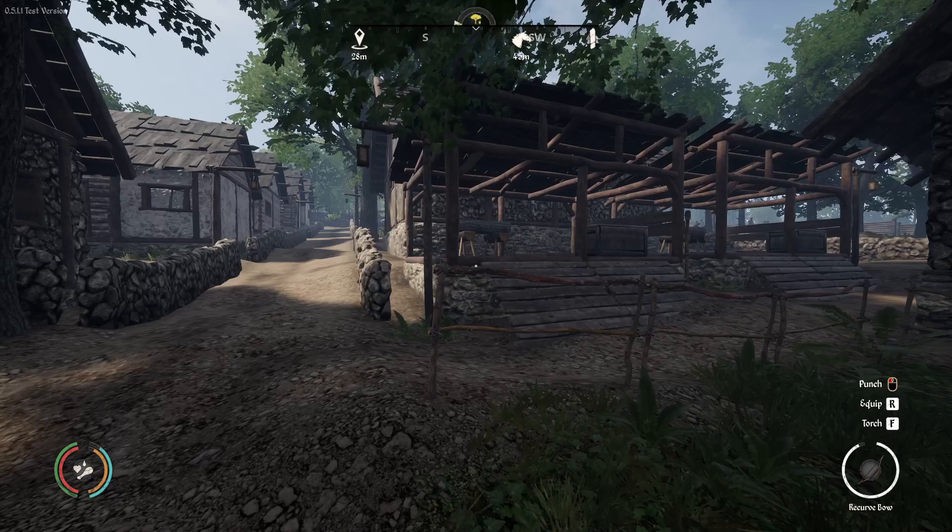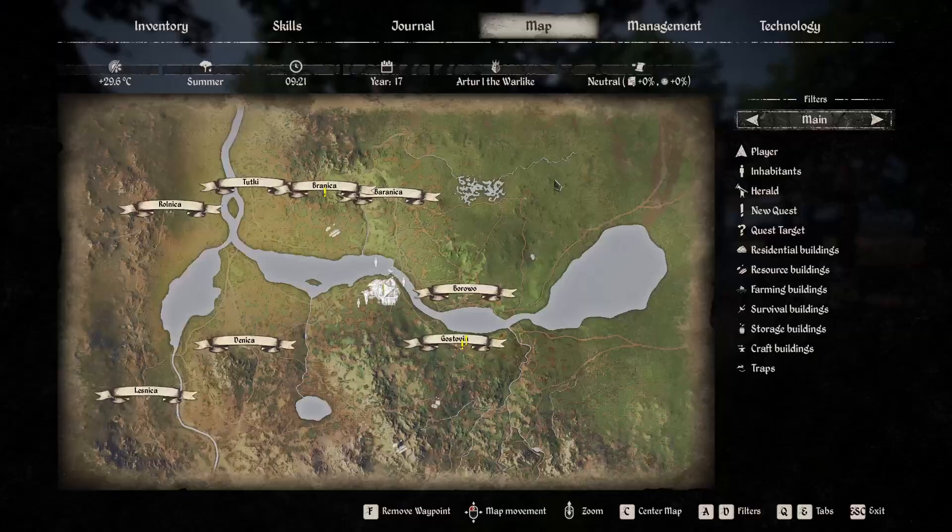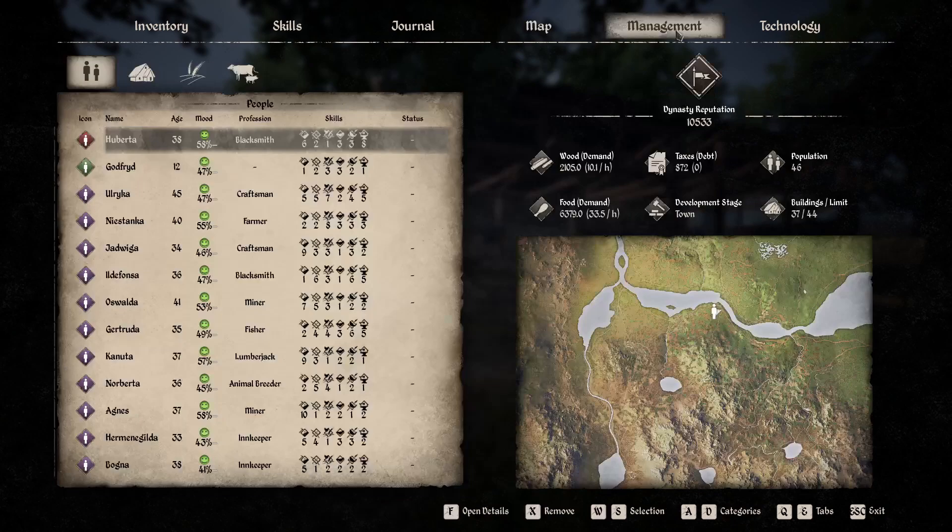What is wood demand? Wood demand is the amount of wood your villagers require for use per hour. If you hit your map and go to management, you can see your wood demand right here, just below the reputation and to the left. Mine is currently 10.1 an hour.